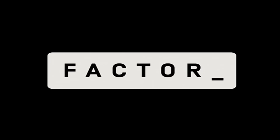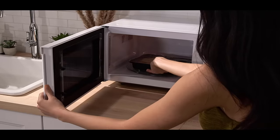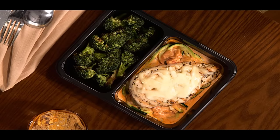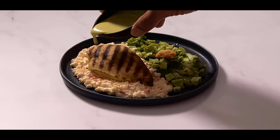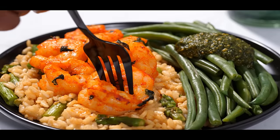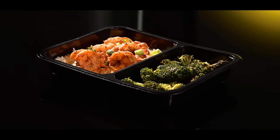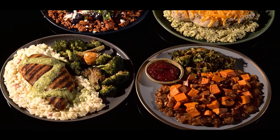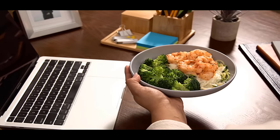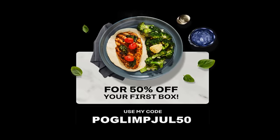This video is sponsored by Vector. Vector is a meal delivery service that provides fresh, healthy and delicious meals right to your house. No prep means no mess. Vector cuts out stressful meal planning and extensive prepping, so meals come together in minutes. Vector even offers meals for keto, low calorie, or vegan and vegetarian lifestyles. Vector meals arrive pre-prepared and ready to eat in 2 minutes or less, with a rotating weekly menu of 27 plus meal options and over 33 add-ons like smoothies, keto shakes, and desserts. Use my link or go to go.vector75.com and use code POGLYMPJUL50 for 50% off your first box.